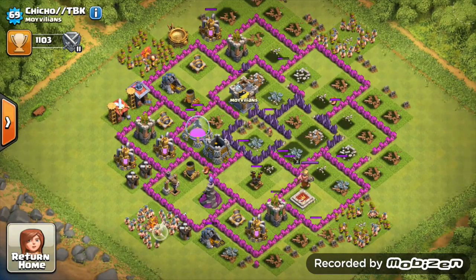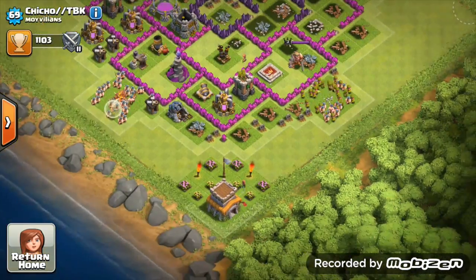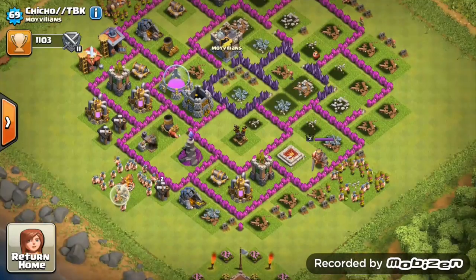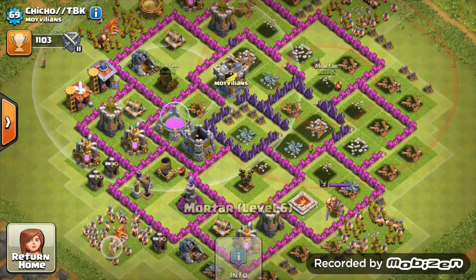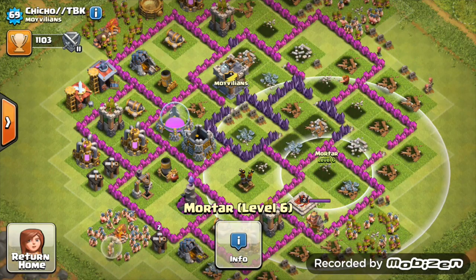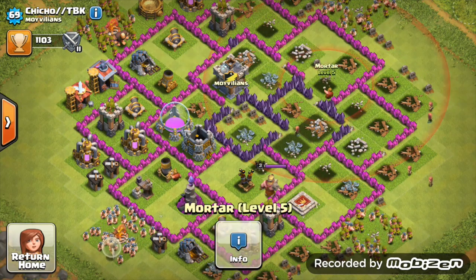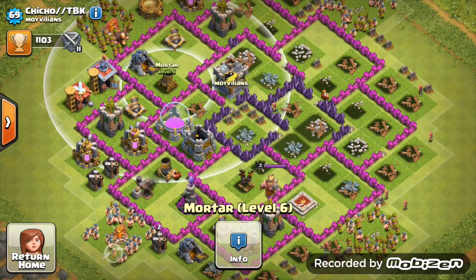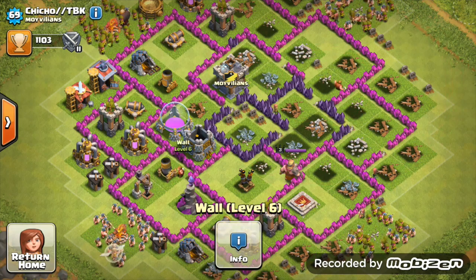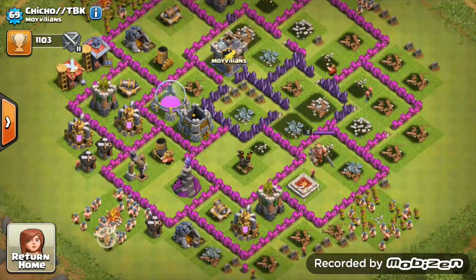Starting off here, we're going to Villains' base again. Last time it broke but we're gonna try and make the most of it - it's not as destroyed as it was last time. We can see he's a Town Hall 8 and he has two things upgrading: mortars. He's got mortars in a nice rectangle. Actually, your mortars are in very good positions - you've got two level six mortars and you're upgrading level five ones in opposite positions, so that's a really good idea.